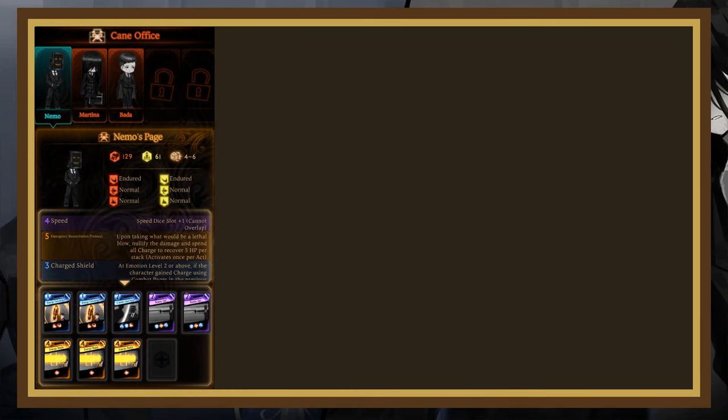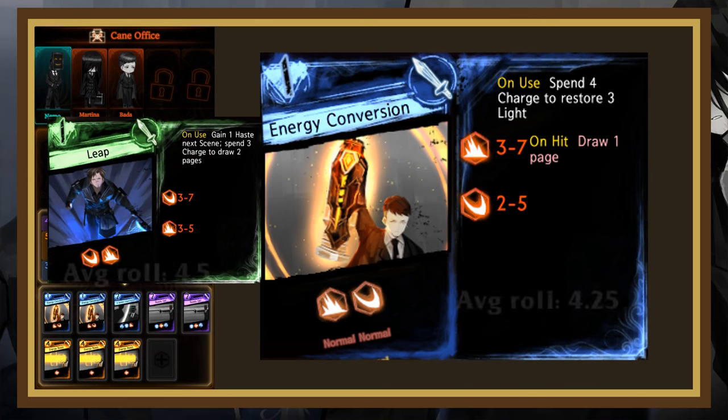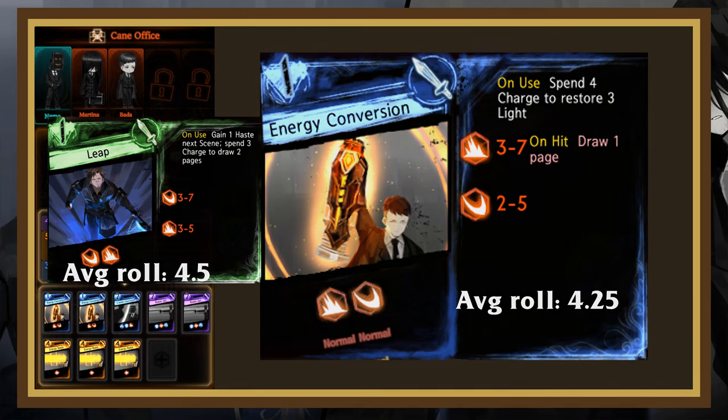Their other 1-cost card is Energy Conversion. This page has a decent 1 that draws a page on hit and a weak 2. But the main part of this card is that it can spend 4 charge to restore 3 light, making it one of the only negative 2-cost cards. Compared to Leap, it has a 0.25 lower roll average, so any page you used against that will work here.